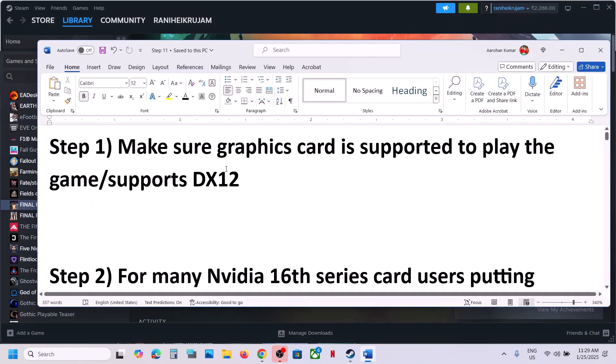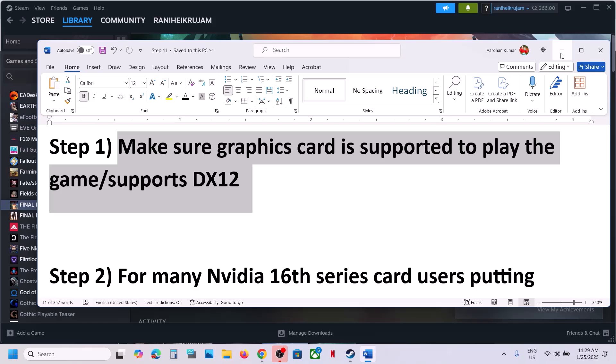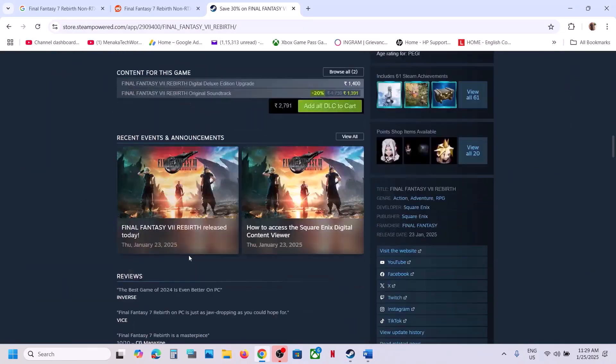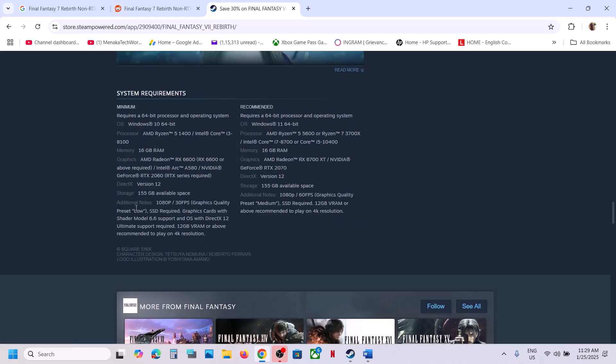The first step is to make sure that your graphics card or hardware is supported to play the game. Go to Steam and read the minimum system requirements. You can see that an SSD is required, a graphics card with Shader Model 6.6 support, and an OS with DirectX 12 Ultimate support is required. 12 GB VRAM or above is recommended to play at 4K resolution. Make sure that your computer supports the game.